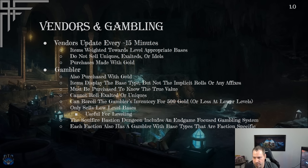There are two additional gambling systems coming. The Soul Fire Bastion dungeon features an endgame-focused gambling system where you can actually get exalted and unique items. Additionally, each faction launching at version 1.0 has its own gambler with faction-specific base types that can roll exalted, providing a mid-endgame option to improve gear through gambling.